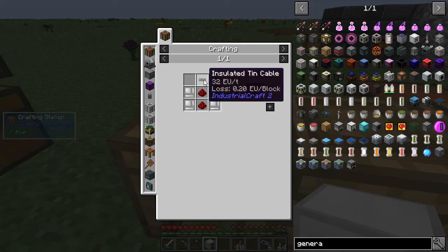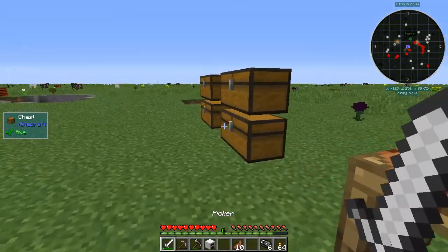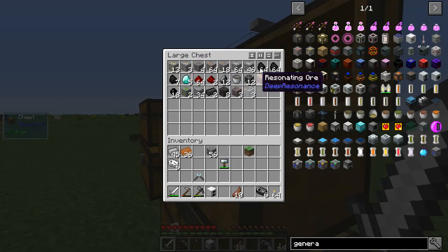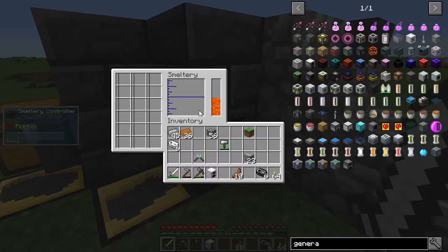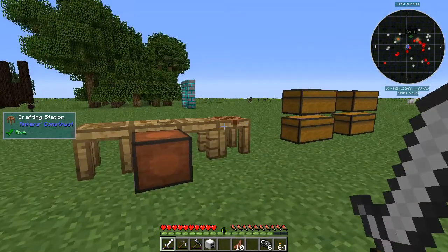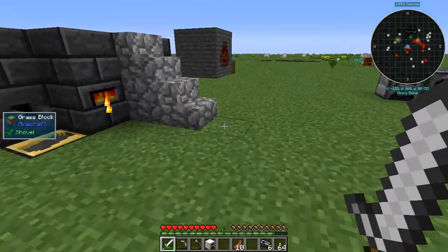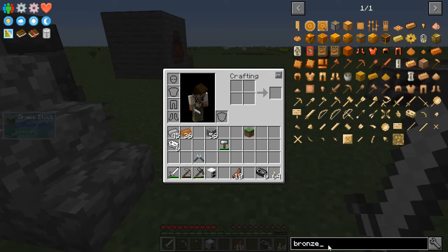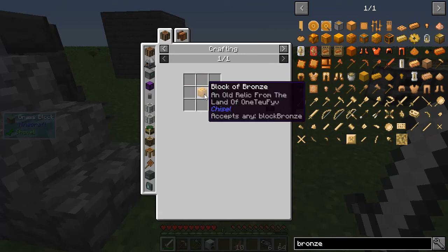The next thing I need is some insulated tin cable. I have not taken the time to melt any of my tin. So let's go ahead and do that. Now, tin is one of these that can mix and become an alloy. We'll make sure there's nothing else in the smeltery when we throw the tin in. I believe tin and copper — is that what makes bronze? Let's go ahead and look at the bronze.